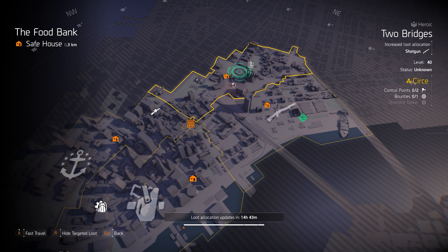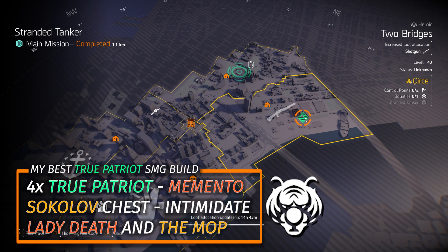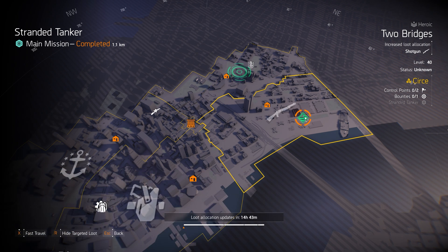We got two gear sets in New York City. First up, True Patriot at Stranded Tanker. My True Patriot build is 4-piece True Patriot, the Memento Backpack, and a Sokolov chest with Intimidate, running the Lady Death and the Mop with 10% armor on kill. That is really good for solo all the way up to 4-man groups, legendary strongholds, Summit floors, and all heroic content. You can also swap that Sokolov chest for a Fenris chest piece with Intimidate and run the Chameleon as an AR instead.